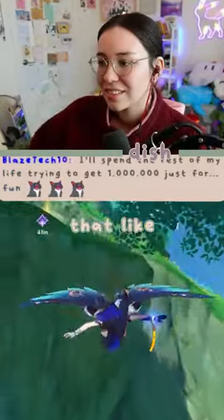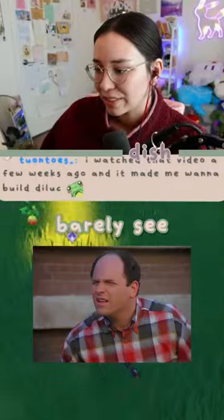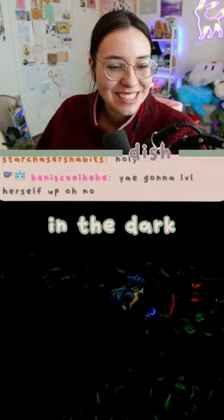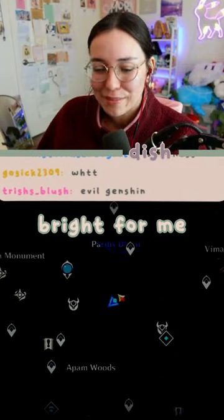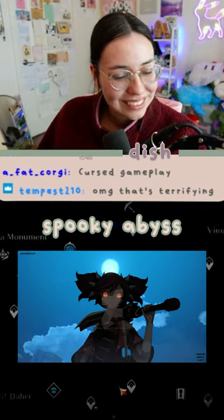There's a setting in OBS that makes everything really dark — like you can barely see in front of you. I'll show you what it looks like. Like an abyss in the dark, but it's still bright for me; it's only dark for you. But like, this would be cool, right? It's spooky, spooky abyss.